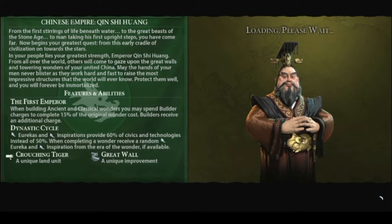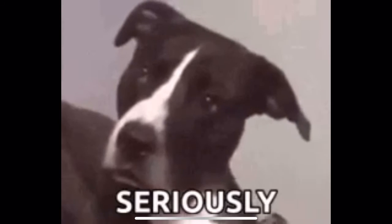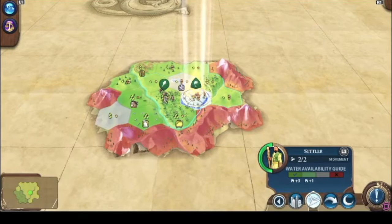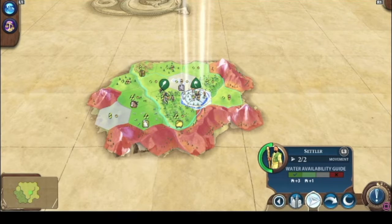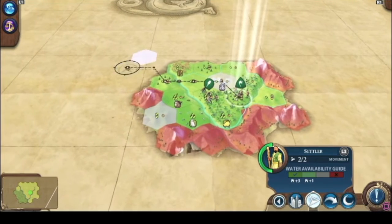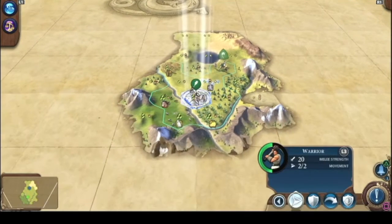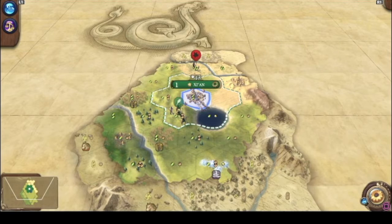If y'all want me to do a certain path or attack a certain person, let me know. We got China for our first civilization — looks like we've got Qin Shi Huang. The greener the start location is, the better. They all look kind of light green to me, so I'm gonna move around and find a better spot.